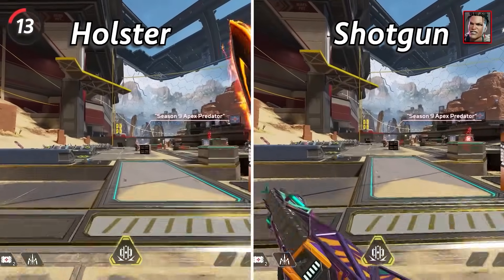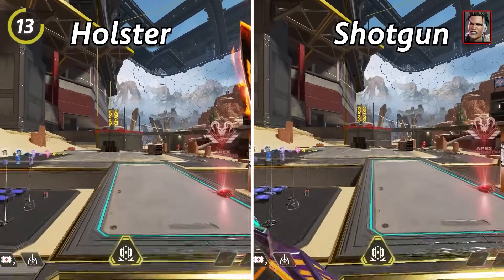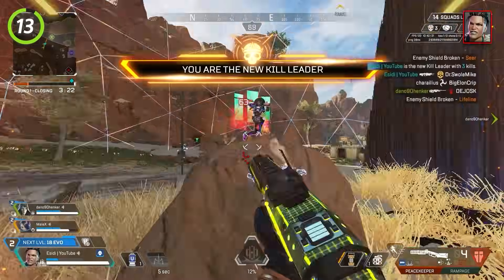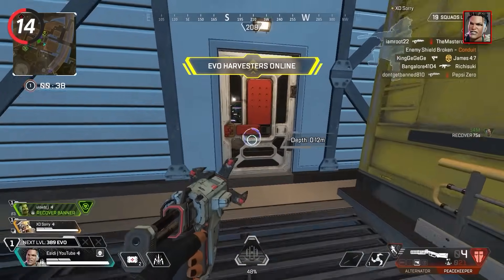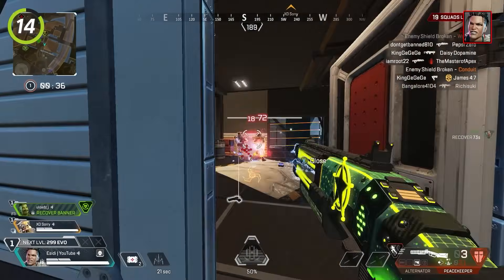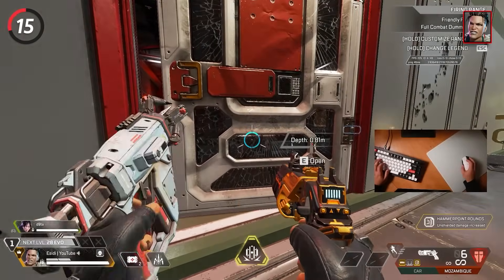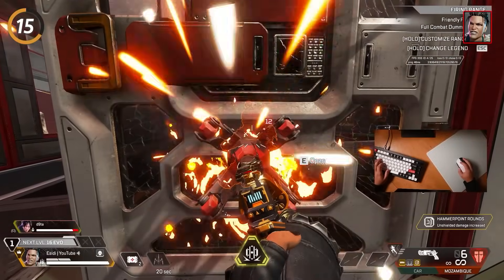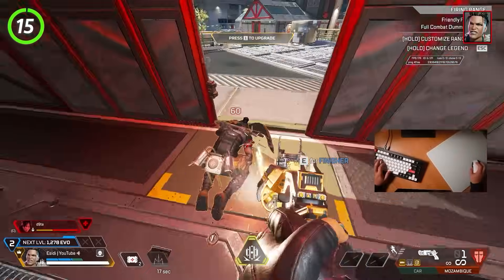With Mad Maggie, you should almost always be running around with your shotgun out — you run the exact same speed while holding a shotgun as when holstering your weapon, so you may as well have it ready. You can shoot out your riot drill simultaneously with a throwable to deal a ton of damage really quickly. If you find someone holding a door, kick it once and then shoot your drill at it — the door will break and the drill will break off with it, leaving you with an easy shotgun kill.